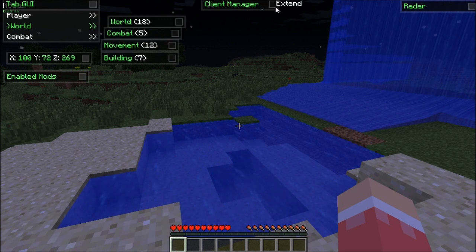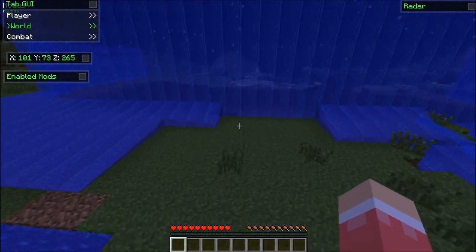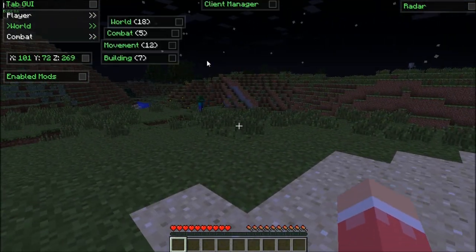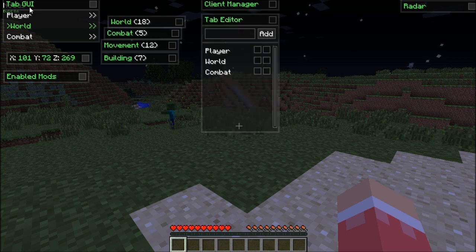Now back in the client manager. There's also a tab editor — so you can add things like world or movement there. You can just type that in and press add, just like the last time. Click editor — all of this stuff — you can move panels around, move that to there, stuff like that.